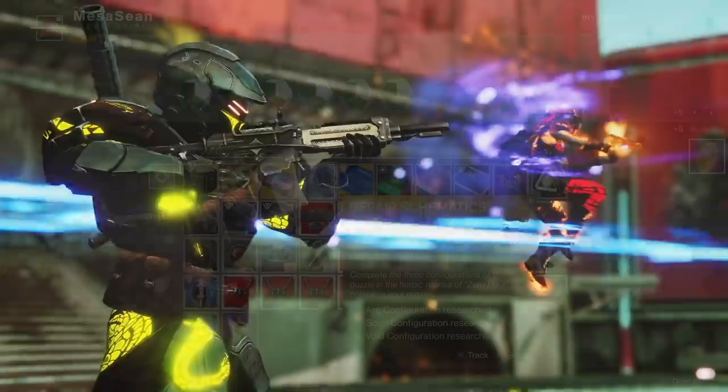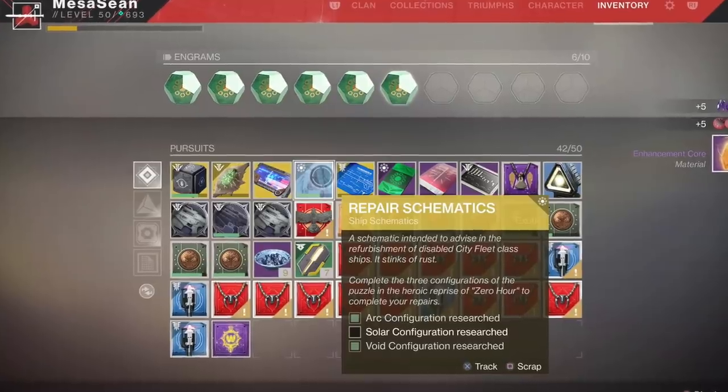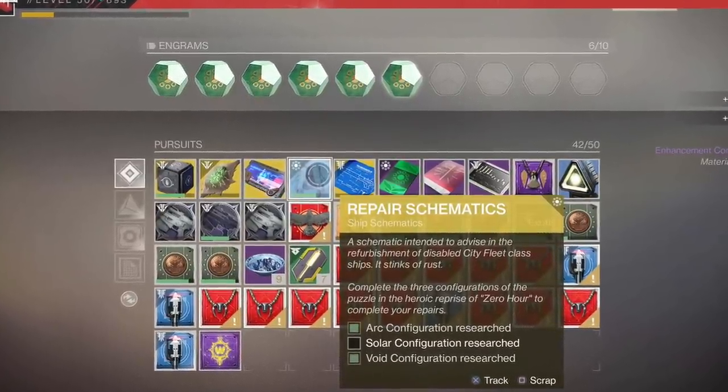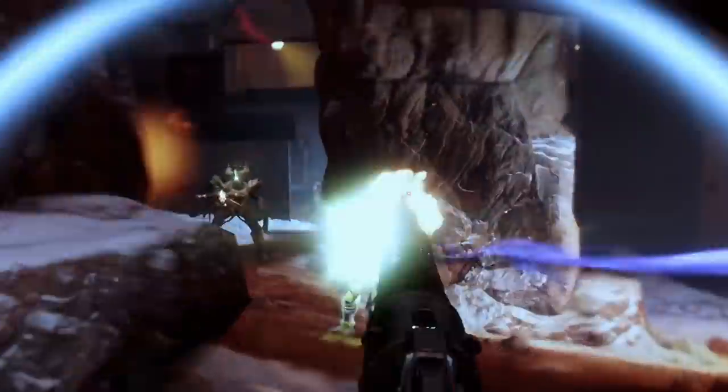This week will be the final step of the exotic quest for the exotic ship that goes along with Outbreak Prime. This week it's going to be the solar configuration. If I have any more information about it, check my Twitter feed, or I'll upload a video right after I complete this one when we have it figured out.